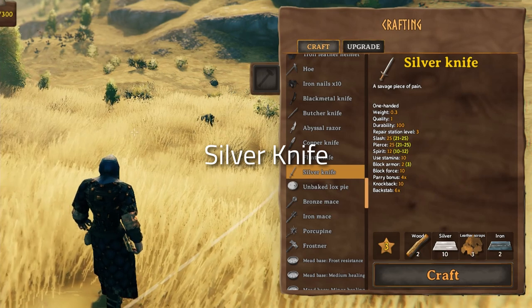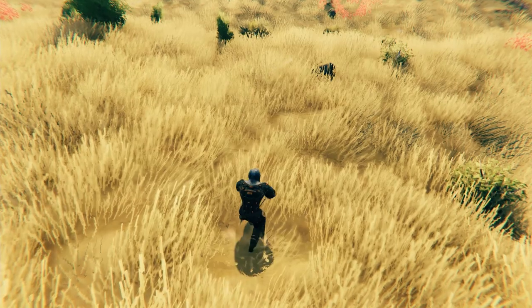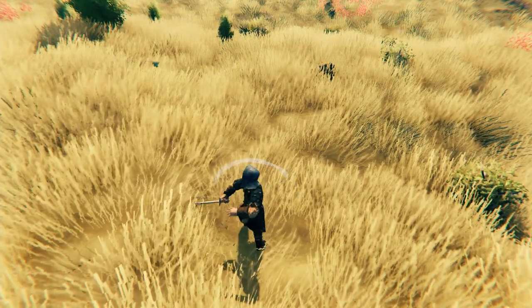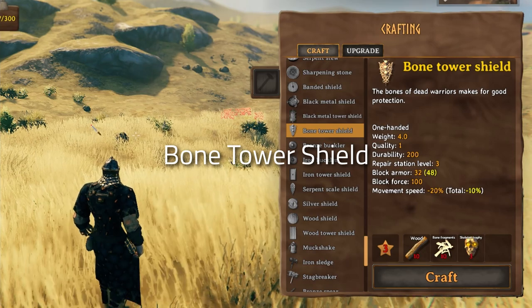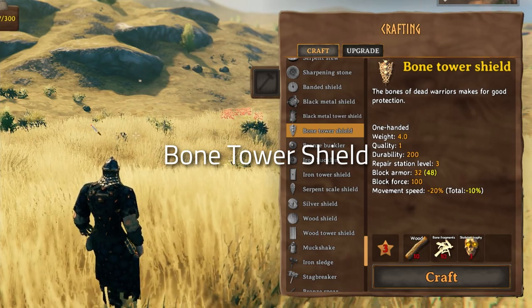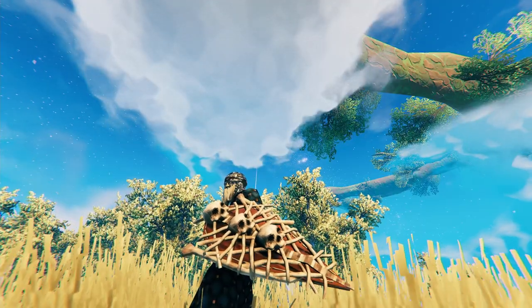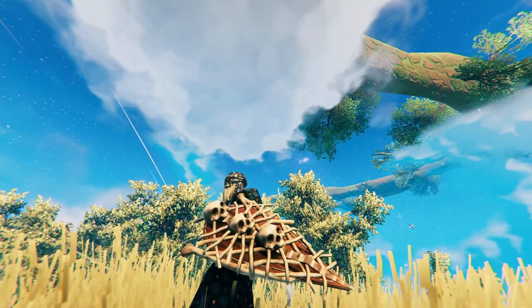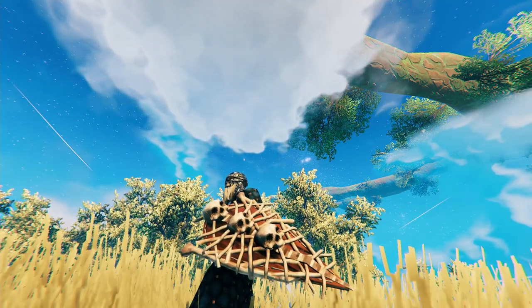The other new weapon is the silver knife — pretty self-explanatory, but it could be interesting to see how spirit damage affects stealth attacks on certain enemies and bosses. The bone tower shield is one of the new shields that can be obtained really early because of the simple materials it requires. For an early game shield it's actually really powerful, and aesthetically it's one of my favorite additions.